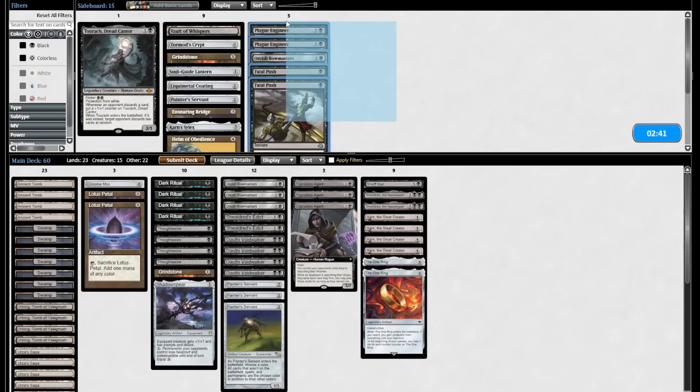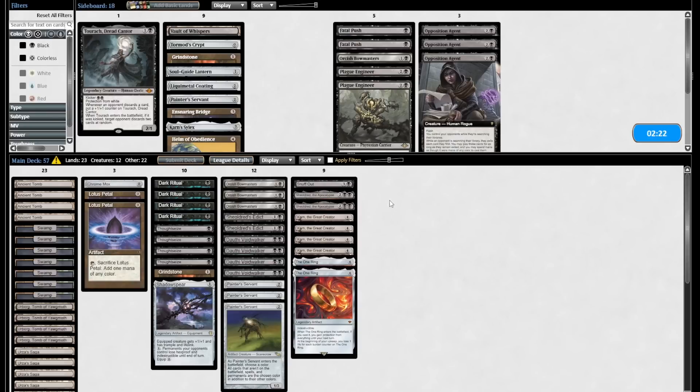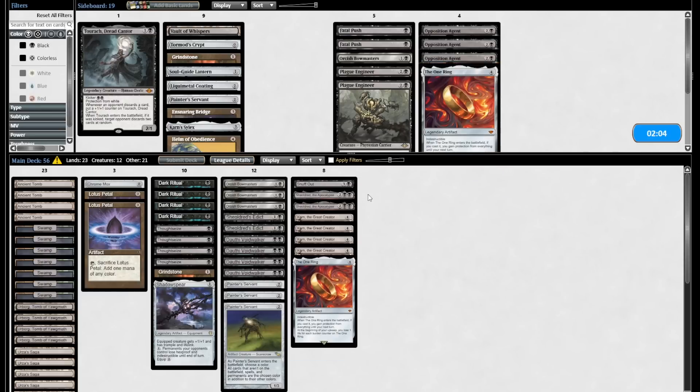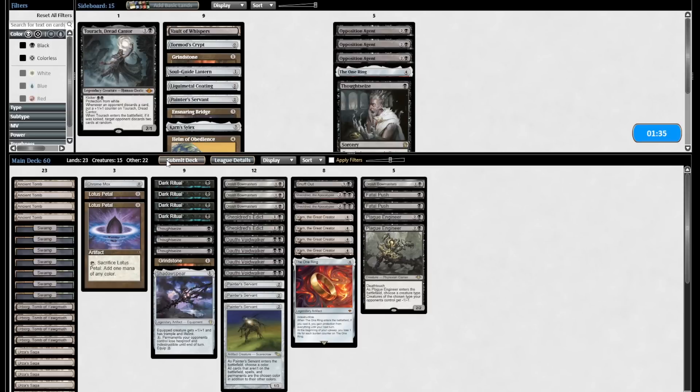For game 2: Fatal Pushes, Plague Engineers, Orcish Bowmasters coming in. Snuff Out's good, Shouldered's good, all the Edict stuff is good. Oppo Agent is honestly kind of mid — it just doesn't affect anything in the mid game, and it's only really good if I Dark Ritual it out on turn one and they don't have interaction. Maybe I can put a One Ring in the board where Karn can find it, though that's what I said earlier about when are we wishing for that instead of Painter combo. Maybe it's just too many four drops and it's the one I'm least excited about. I cut Thoughtseize here.